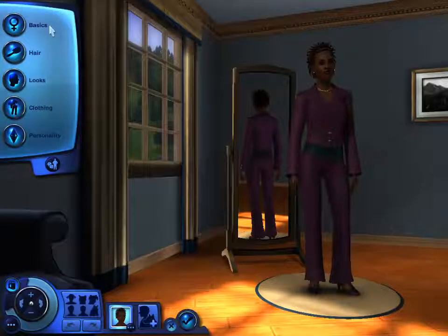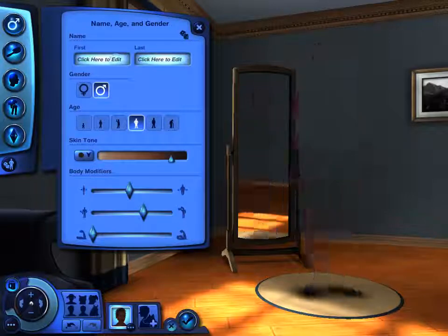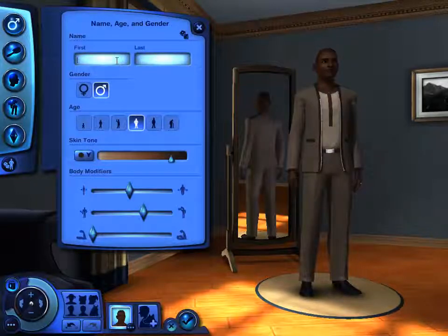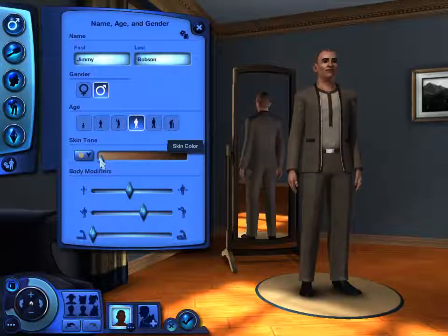I'm going to start off with the basics. We'll start with a guy — we'll call him Jimmy. We'll call him Jimmy Bobson. He's a guy, and we'll make him a young adult. I've actually chosen the town that goes along with the nightlife add-on, so there's going to be plenty of nightlife and going out dancing and that kind of thing. Better make him old enough to allow him to do that.